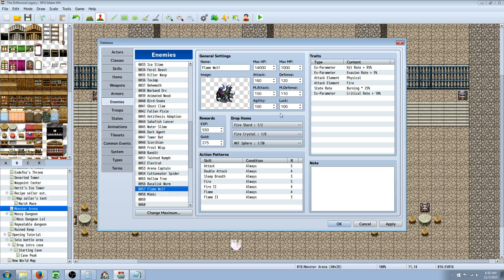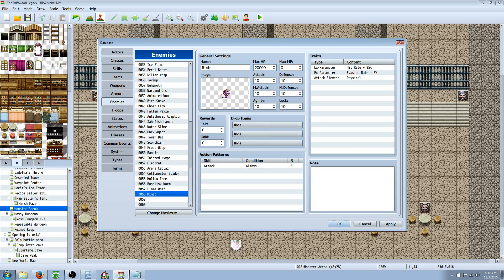I'm going to have it about the same level — maybe one step above the Flame Wolf. So we're going to give him 20,000 HP, about 160 attack, 130 defense, 100 magic attack, 100 magic defense, 100 agility, and 100 luck. He's going to be our heavy melee hitter with a lot of HP, and he won't have any spells.